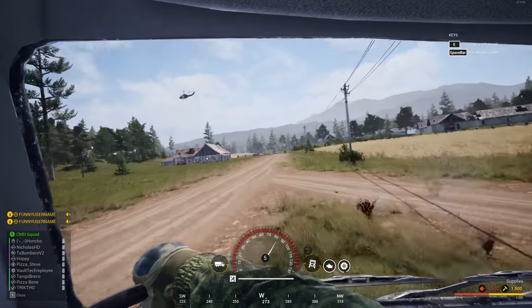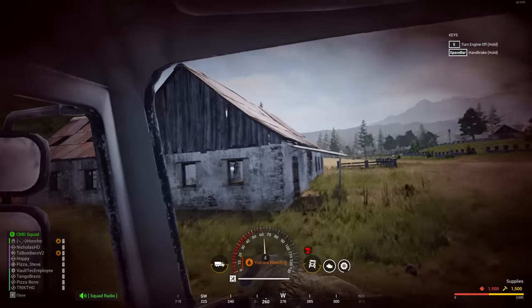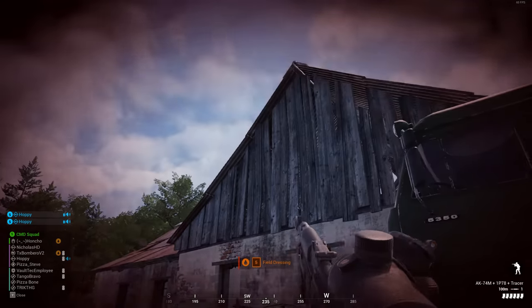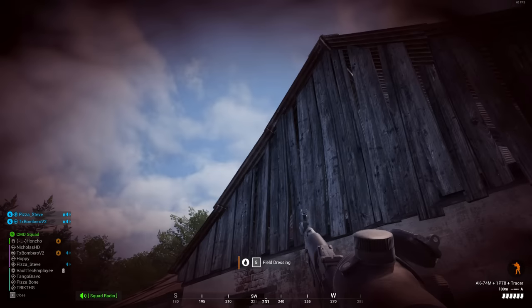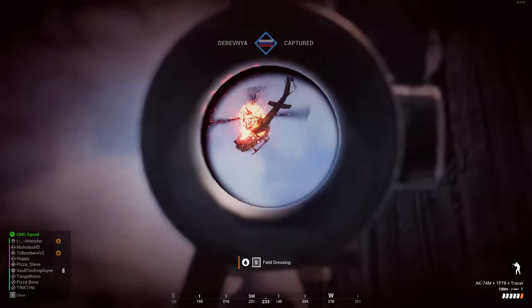Naturally, during the staging phase, that is where the start-of-round plan should be getting put together between squad leaders — but this doesn't always happen. Whether you're an SL or just part of the squad, the first question should be: who's on back cap? Ideally, back cap should be shared between two squads so they can leapfrog each other to make capping as fast and efficient as possible. This is the foundation on which your team will be building.